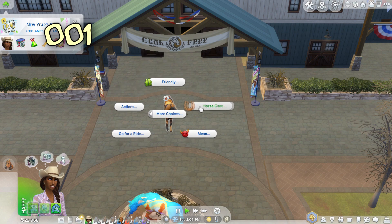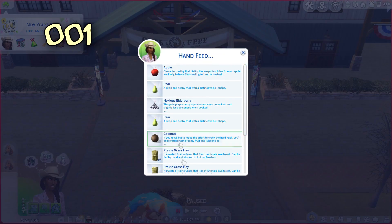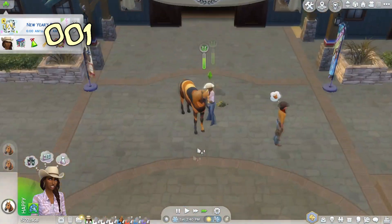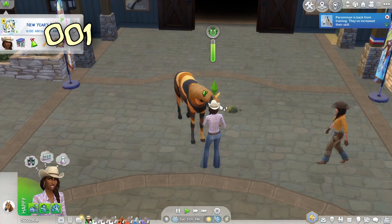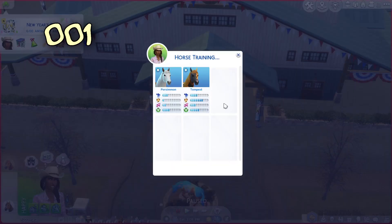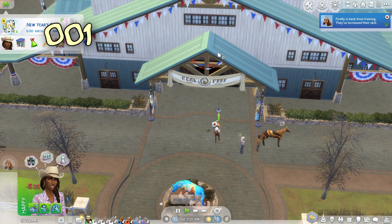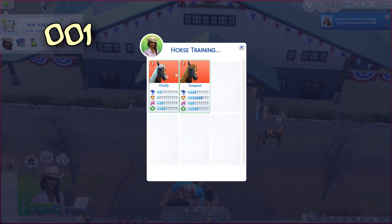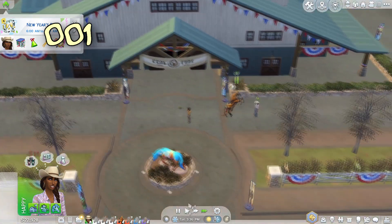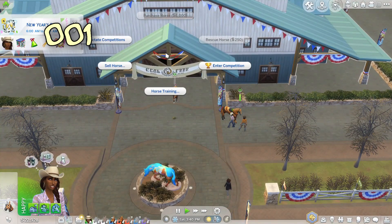We're going to enter a competition with Tempest. We'll get them in a bit of a better mood with some lovely prairie grass. She really needs a little sleep. Drover's back from training, let's get some endurance training for Persimmon and Firefly too. I should probably give them a little rest after that so they can enter a competition.